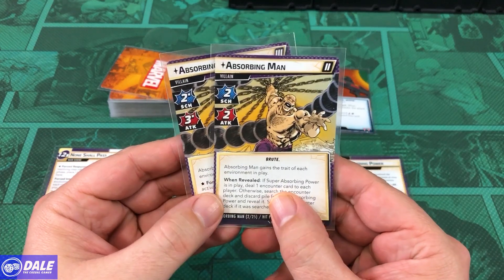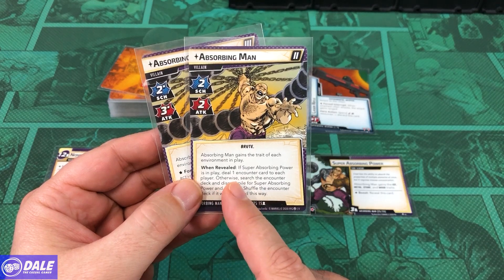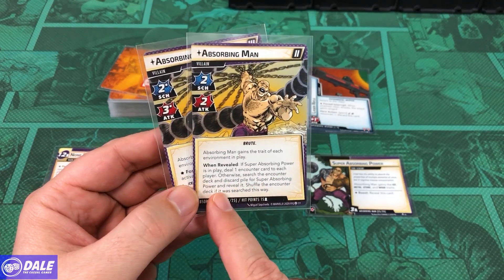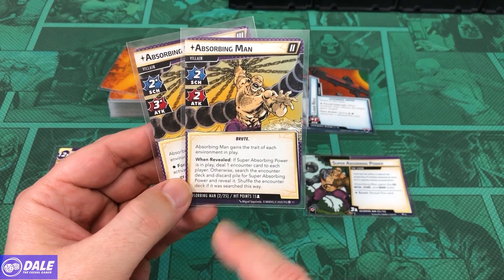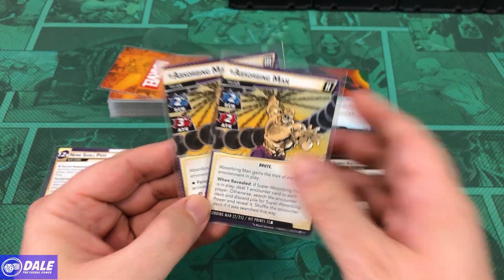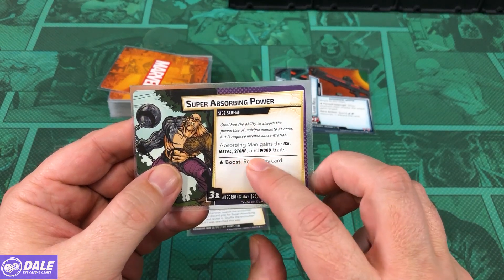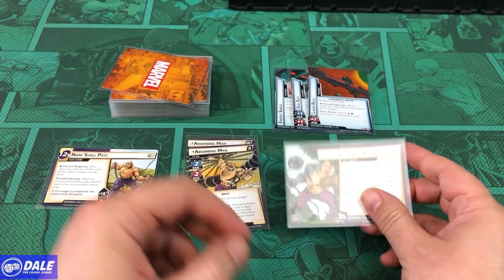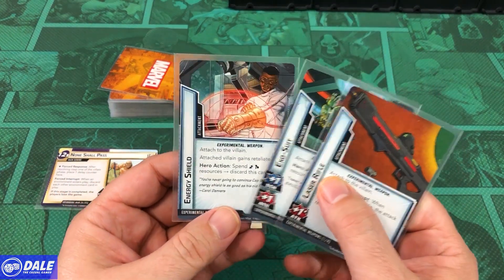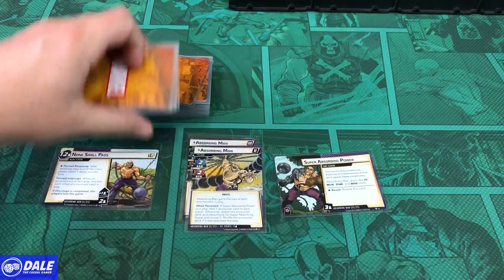Absorbing Man: Scheme of 2, Attack of 2, gains a trait of each environment in play. When revealed, if Super Absorbing Power is in play, deal an encounter card to each player. Otherwise, search the encounter deck and discard pile for Super Absorbing Power and reveal it — shuffle the encounter deck if it was searched this way — and he starts with 30 health. Super Absorbing Power gives Absorbing Man the Ice, Metal, Stone, and Wood traits, and comes in with 6 threat on it. Because of our previous scenario, we also get Energy Shield, Exosuit, and Laser Rifle shuffled into our encounter deck.